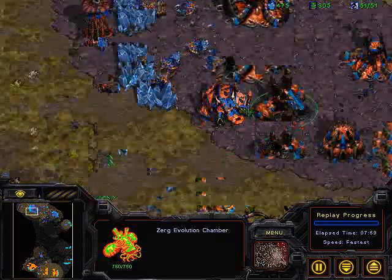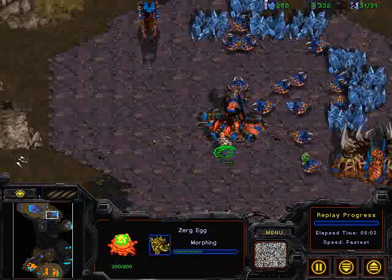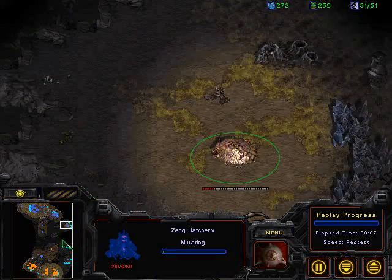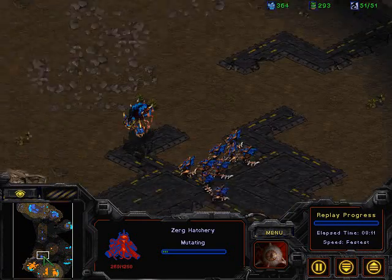A Corsair goes out there and scouts, with a second Corsair already on the way. There's no Scourge up in the air to really stop this Corsair, though it should be pretty rudimentary just to produce two Scourge. It looks like Zerg is going to be taking that upper three o'clock location, around the two o'clock location, to get an expansion there.